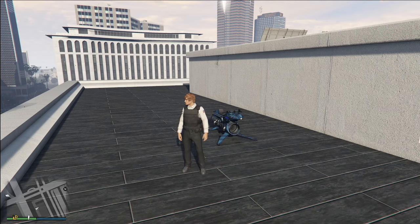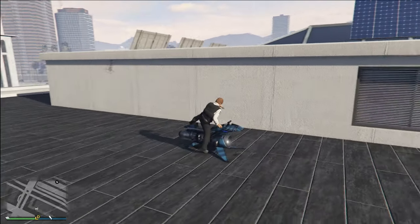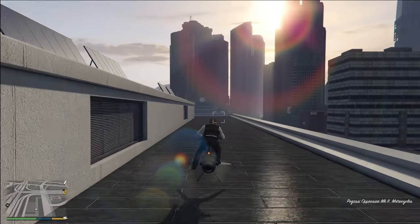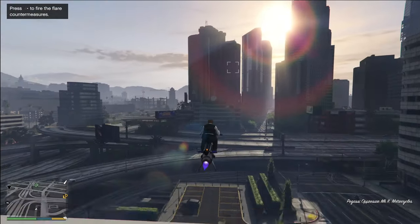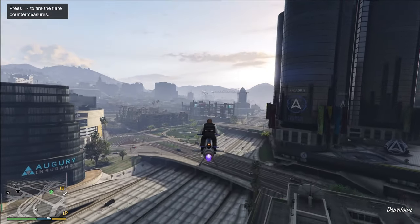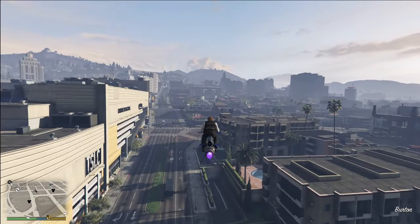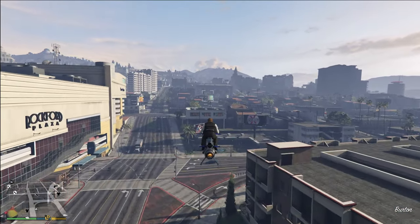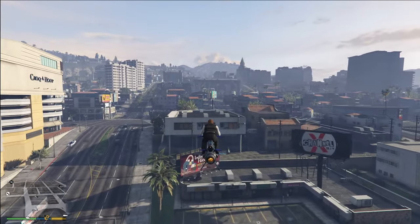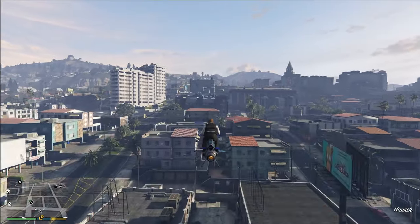If you're still set on spending $10 to $12 million on an Oppressor Mark II, here's everything you need to know about this vehicle, its capabilities, the handbrake glitch that lets it hit 130 miles per hour, its missiles, and everything else. Let's start with the rocket boost. On the back, it has a boost, and it's really easy to use — when you let go of the gas, the vehicle coasts and that little rocket boost meter fills up.